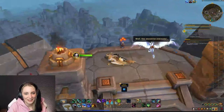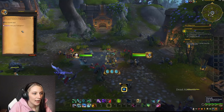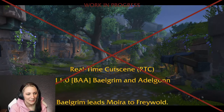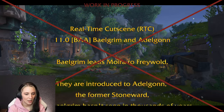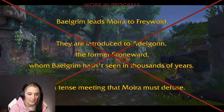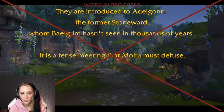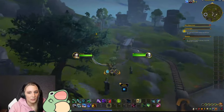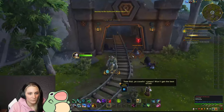We head down to find Adelgon. Belgrim leads Moira — that's me — to Fray World. We're introduced to Adelgon, the former Stoneward, whom Belgrim hasn't seen in thousands of years. It's a tense meeting that Moira must defuse. After saving the capital, we're now delving into our first adventure in the Delves.